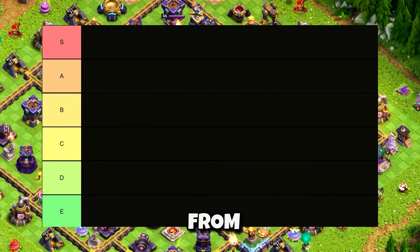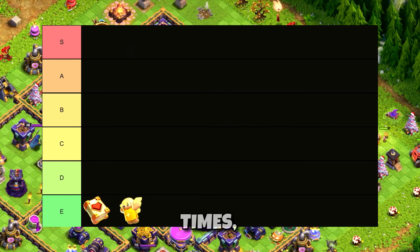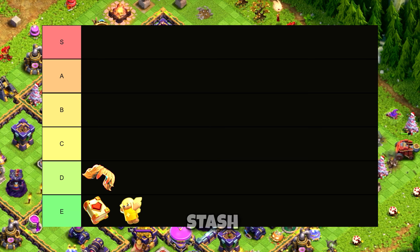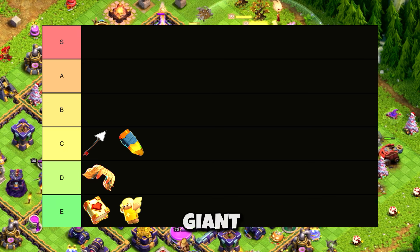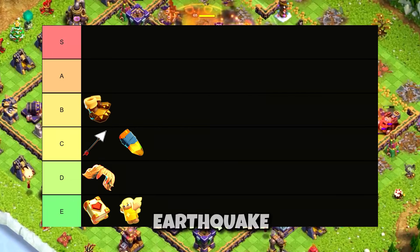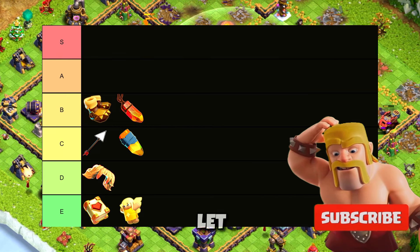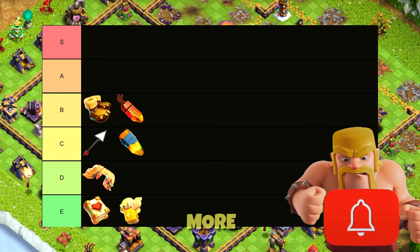Let's rank all the equipment, starting from S tier which is the best and E tier which is the lowest. E tier: Healing Tome and the Healer Puppet — not a very good buff to use while attacking; most of the time it doesn't matter if you use them or not. D tier: Vampstache — helps for a few seconds to give your King sustain and maybe take a building or two; okay to use in the lower leagues. C tier: Giant Arrow and the Royal Gem. Giant Arrow is good sometimes but if you don't plan your attack and use it with buildings in a straight line it's pretty useless. Royal Gem is a healing buff for the Royal Champion that gives her more time to deal damage. B tier: Earthquake Boots and the Life Gem — definitely great boosts. The King can use the boots to break another section of walls and the Life Gem gives extra health to troops for more sustain during battle.